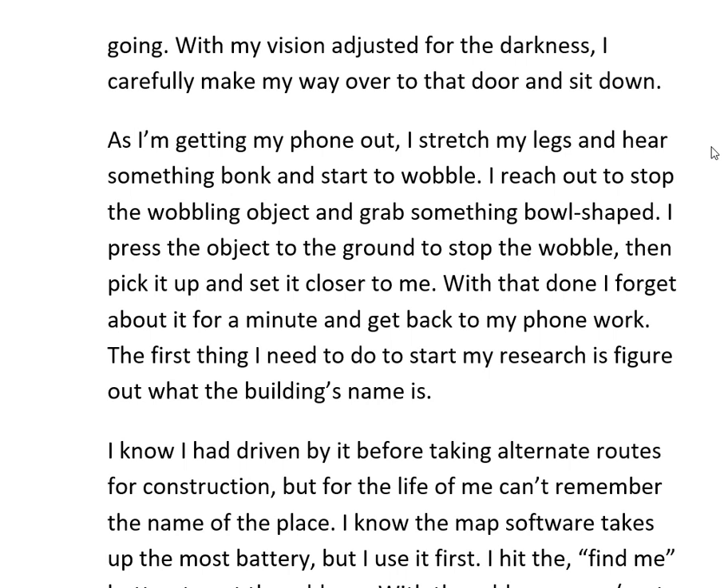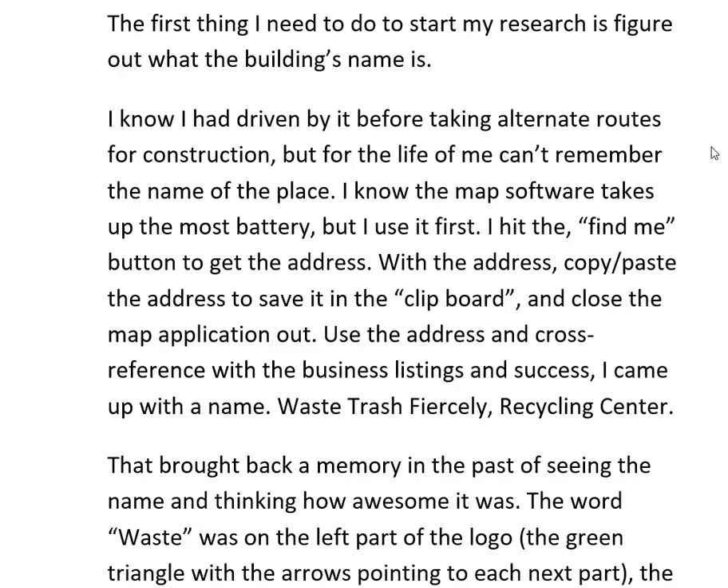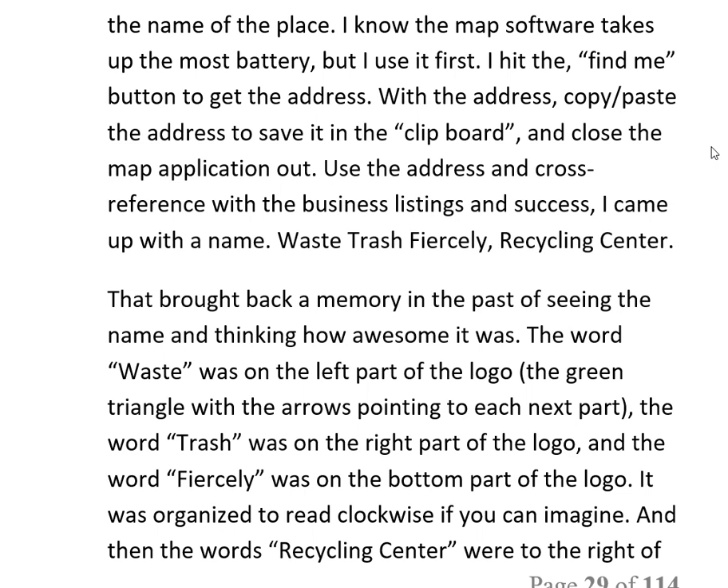The first thing I needed to do was figure out the building's name. I had driven by it before while taking alternate routes for construction, but for the life of me couldn't remember the name. I knew the map software takes up most of the battery, but I used it first. I hit the find-me button to get the address, copy-pasted it to the clipboard, closed the map app, and cross-referenced it with building listings. Success — I came up with the name.